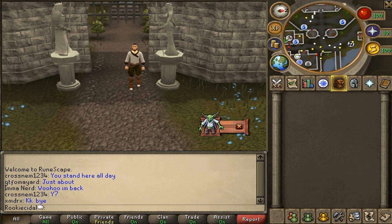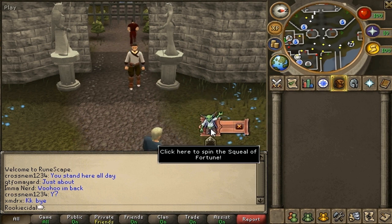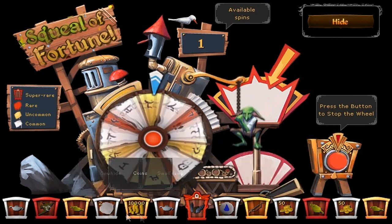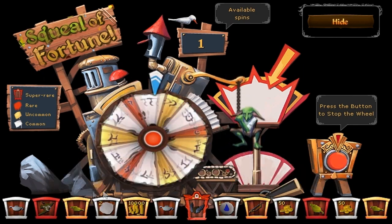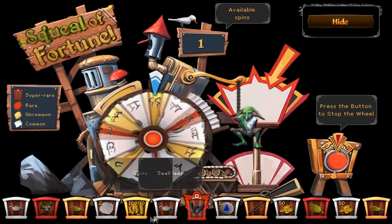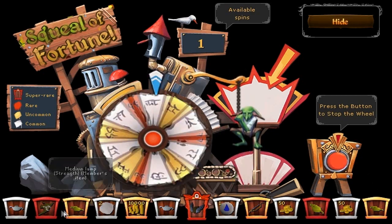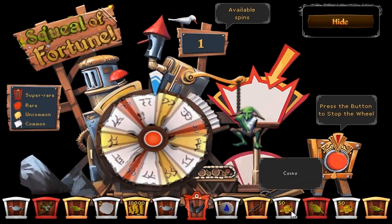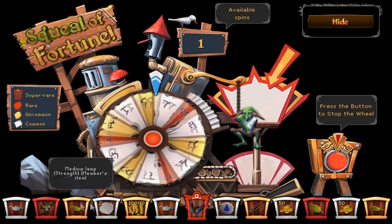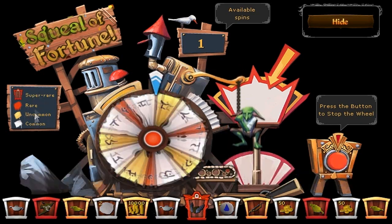It's called the Squeal of Fortune. There is a little goblin icon when you log in on the right-hand side of your screen, and you can click it once per day. When you click it, it'll bring up a wheel, a goblin, and all these prizes. You can see the various prizes: Curled Horns, 10k Coins, Small Lamp, Arcane Spirit Shield, 50GP Coins, More Coins, Water Rune — and you can see the rarity of them.